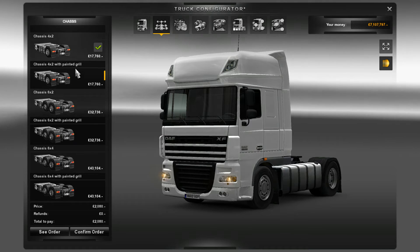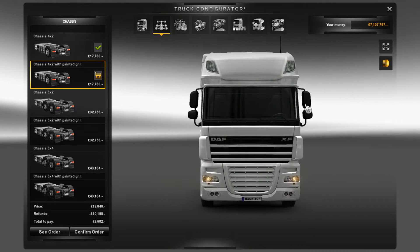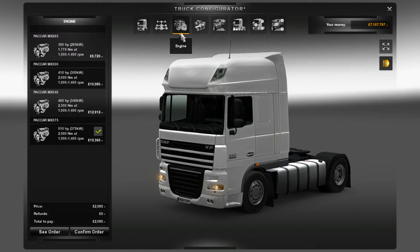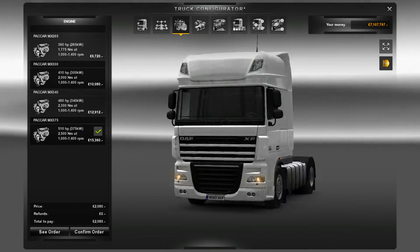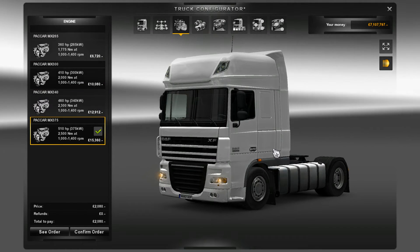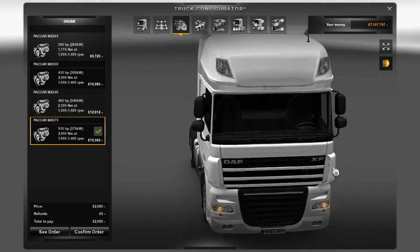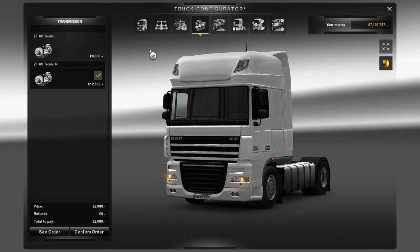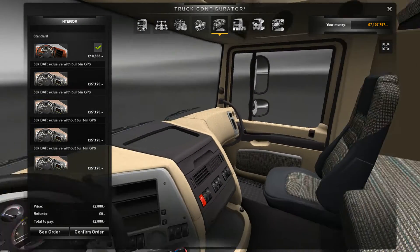In terms of the chassis we've got all the usual ones but with and without the painted grill. I'm going to keep it with the 4x2 to get all the upgrade options possible. In terms of engines we've got the standard engines from the DAF range from SCS: 360, 410, 460 and 510 horsepower. To be honest it's not really sufficient — 510 horsepower seems a lot but it's a little bit gutless. We've got non-retarder and retarder gearboxes.